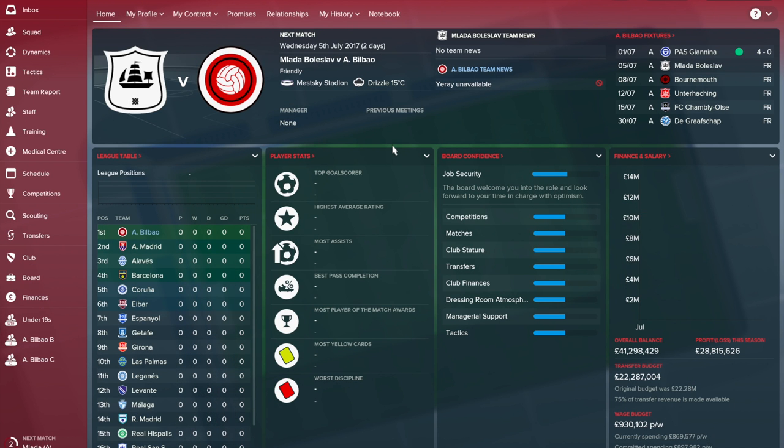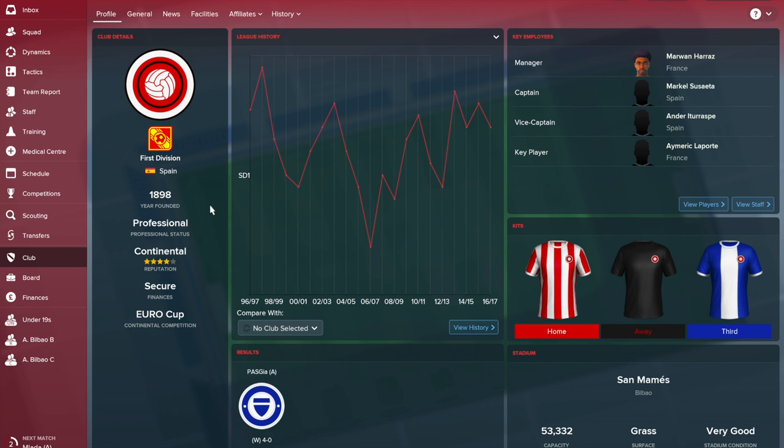Hi guys and welcome back to Pass and Move. For today's episode we are back with a new series of La Liga teams. We're trying to give as much tactical advice, team and player advice as well as tactics. We're going to be trying to cover as many tabs as we can, some more in depth than others depending on their importance, but generally tactics are our main focus, as well as how to build a squad from Athletic Bilbao.